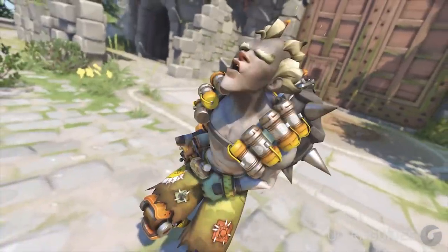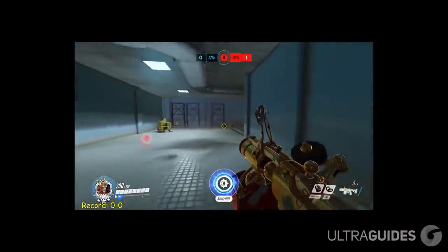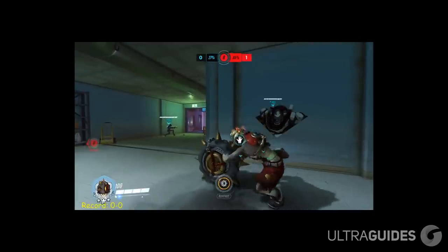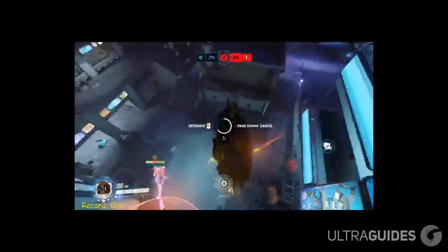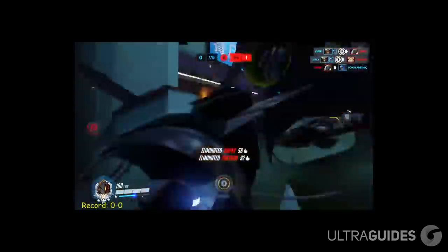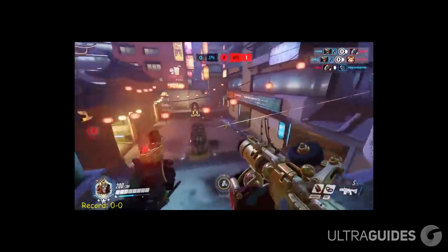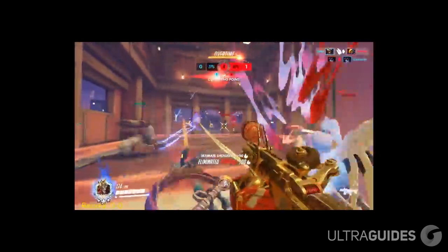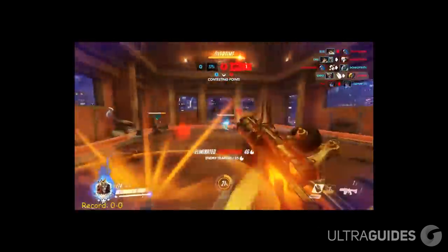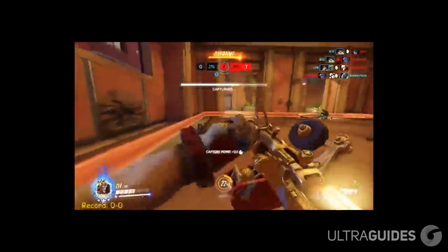Next up is Junkrat. Junkrat's two biggest weaknesses are open maps and Pharah. Pharah is obvious, so I'm not going to explain that one. But the more critical counter is open map types. If you can't spam hallways and small rooms, you're just going to have to rely on predicted shots and a bit of luck to actually get kills with your bombs. On top of that, hitting multiple targets is nearly impossible out in the open. To mitigate this, just try and force the enemy positioning into close-quarter rooms or play barrel-stuffing into the enemy tanks, dealing bulk damage to shields and bodies as you go.